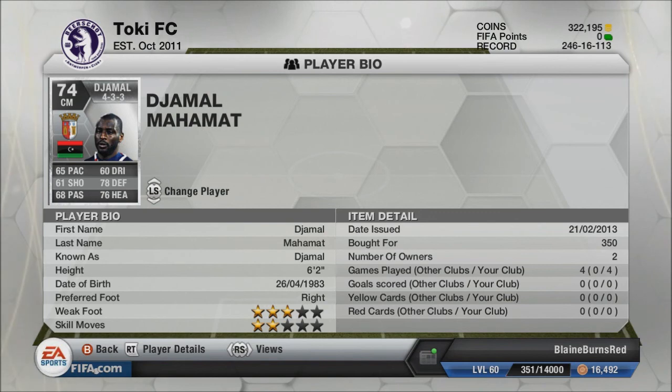The other center mid, Jamal. We definitely have a holding center mid here. Moved him up from center defensive mid. Decent passing and ball control, but pretty much just for that hold-up play in the center of the midfield with 78 defending. Really good tackler of the ball. And definitely worth it — I spent 350 coins, and moving him up to center mid was only another like 500 coins.